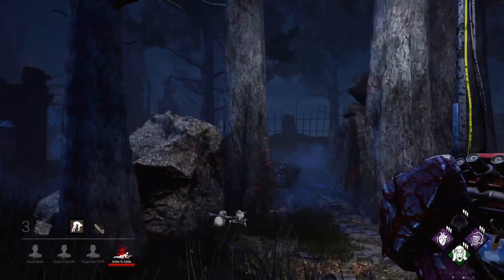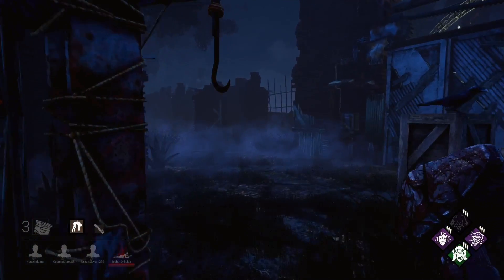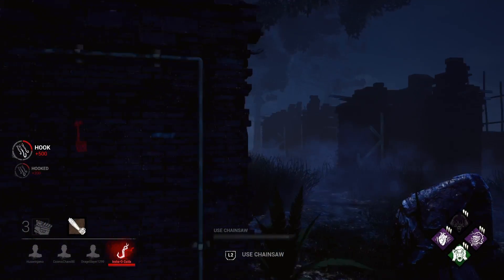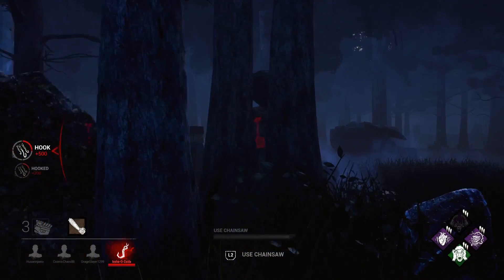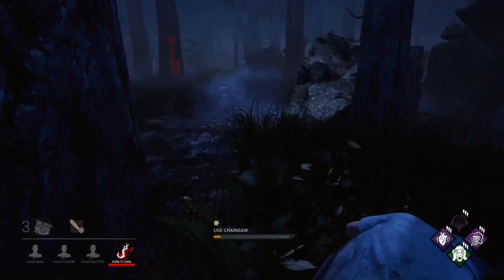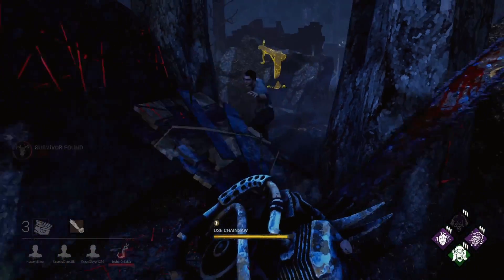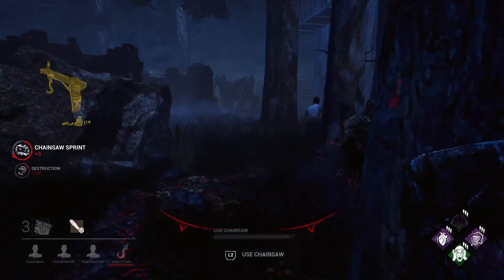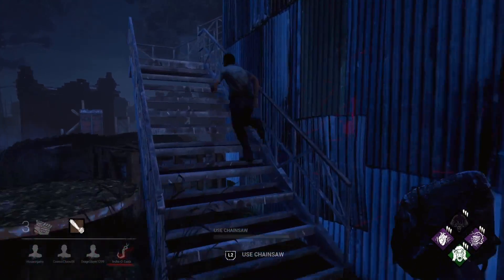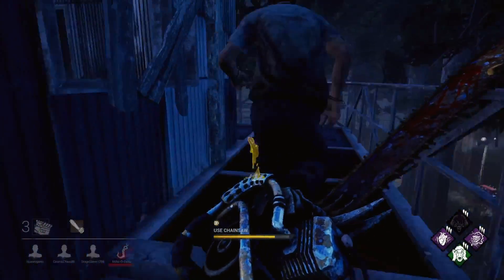I was so glad that the survivors left those three gens because it really backs up the survivor gameplay video on the Suffocation Pit. I guess that's why they call that map the Suffocation Pit - because if you take out all gens and bunch them up, you're backed in and you can't breathe because the killer's checking gen to gen. This just gets really tough for the survivors.